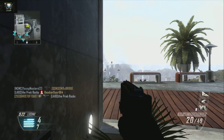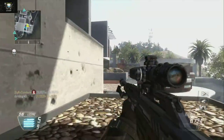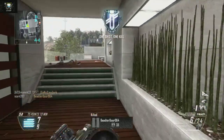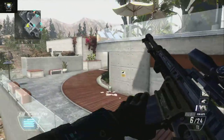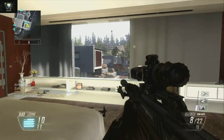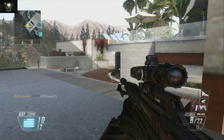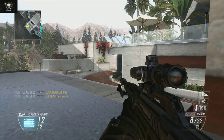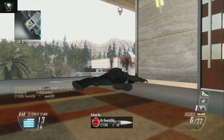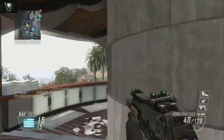Score streak wise, it's obviously gonna depend on how you play. I always like running a UAV or VSAT — those are definitely what I run — because knowing where the enemies are is honestly one of the most important things to get kills. Counter UAV I don't really like using because it's kind of a waste — it's like 600 score points to finally get it and I don't find that worth it at all.